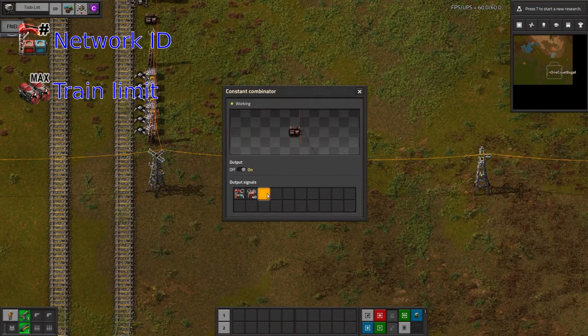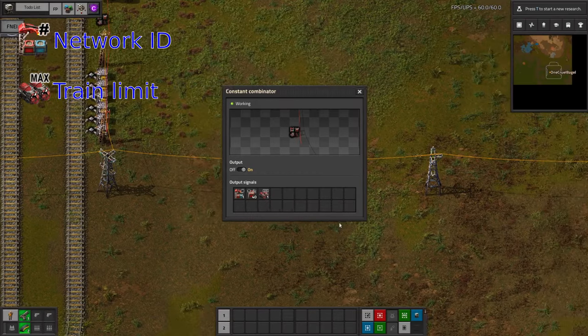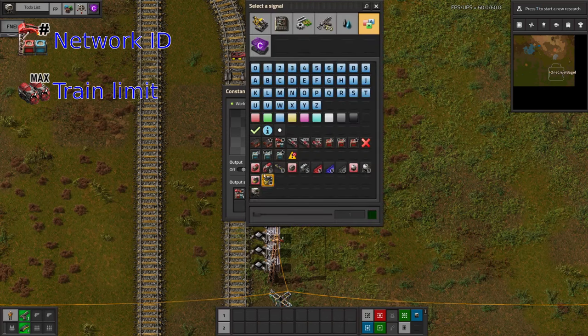I would also recommend setting the train limit to one as well, to prevent any queues forming at the station. This can be changed later if you need to, but for now this is a good starting point.